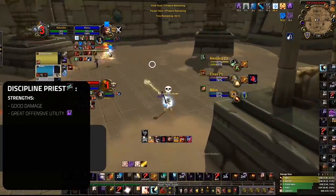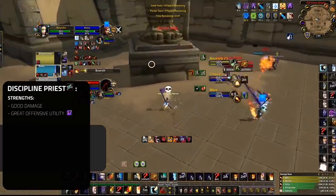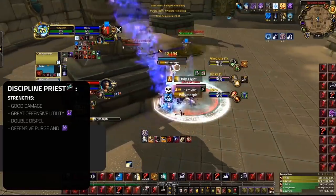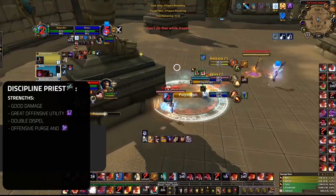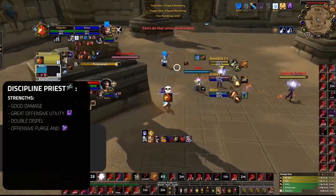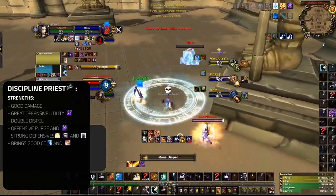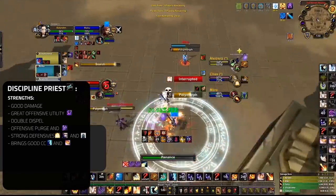If it's not your own damage, Disc is also great at assisting their team's damage with Dark Archangel — a must-play in 3v3 and something that makes Disc very strong in certain compositions, namely RMP and Jungle. They're also the only healer able to bring Double Dispel, which can be great at keeping your team on the offensive, on top of bringing an Offensive Purge and even Mass Dispel for Ice Block, Bubble, and Cyclone. Pain Suppression and Rapture help make yourself and your teammates very durable. Disc also adds extra crowd control with Psychic Scream and the ability to Mind Control, which can be a great asset.